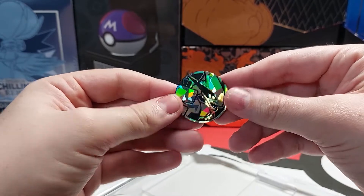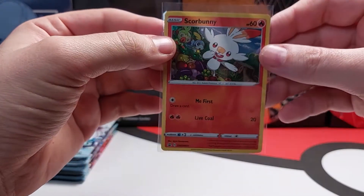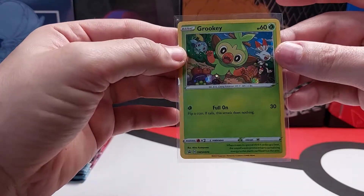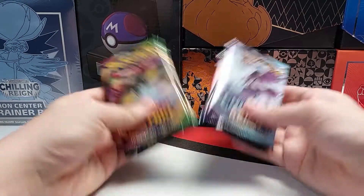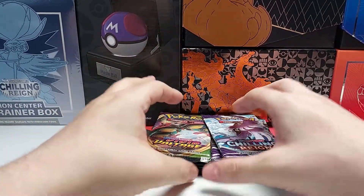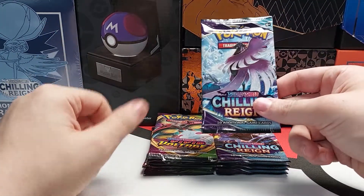Here's the last coin. Ten packs — five Vivid Voltage and five Chilling Rain. And I'll start with the Chilling Rain. Last time I started off pretty good. Let's see if I can continue that.